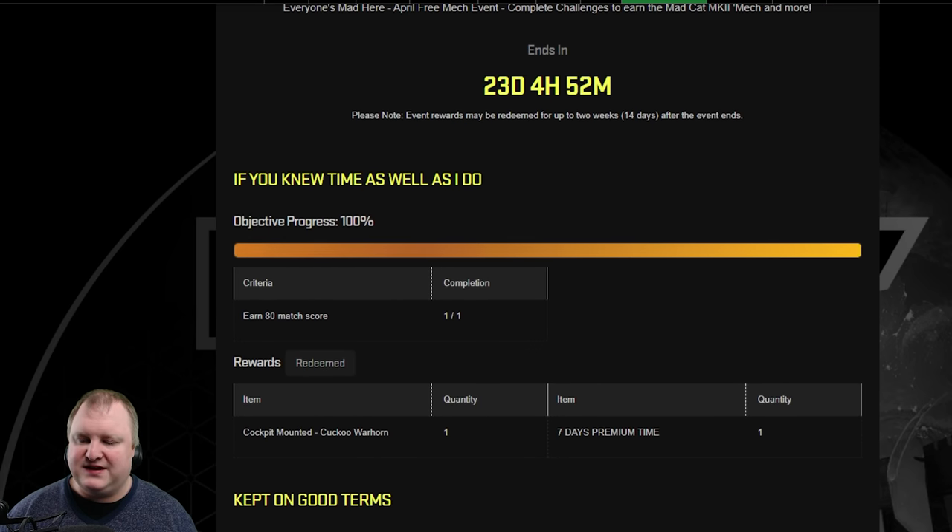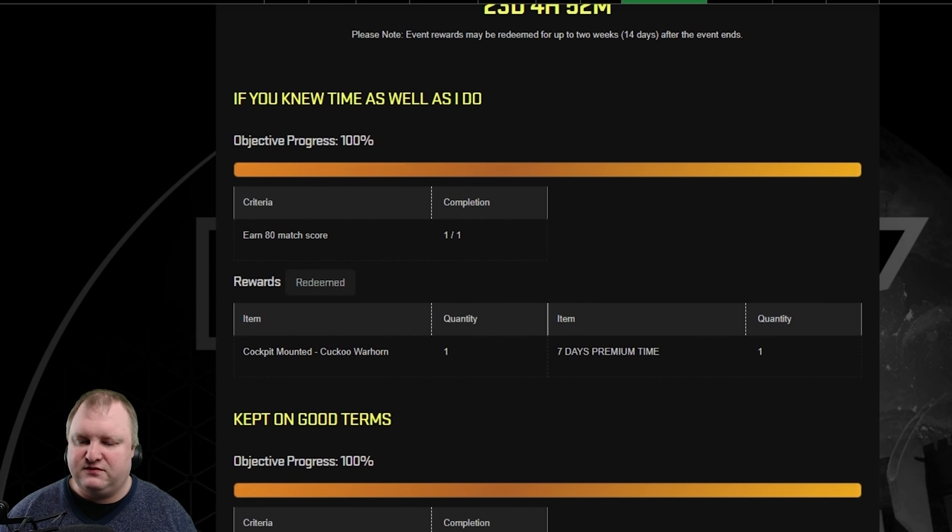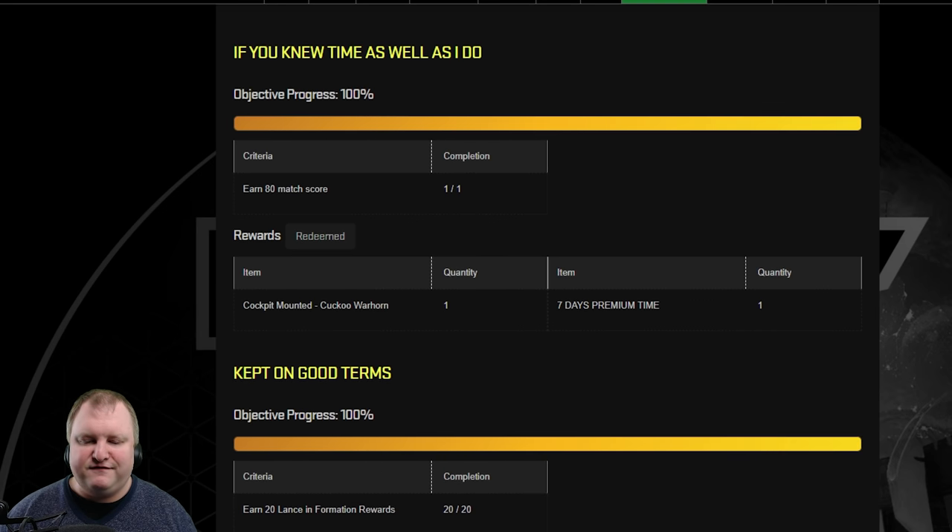The next challenge, Kept on Good Terms, you get 20 lands information rewards. This will just happen when you play the game, so don't worry about this. You get an Easter Chocolate Catapult for this. And it's 500,000 CBills — it's a little bit weirdly worded that you get like 10,000 CBills reward but 50 times. They should just do one and maybe the full number. It's a little bit weird.